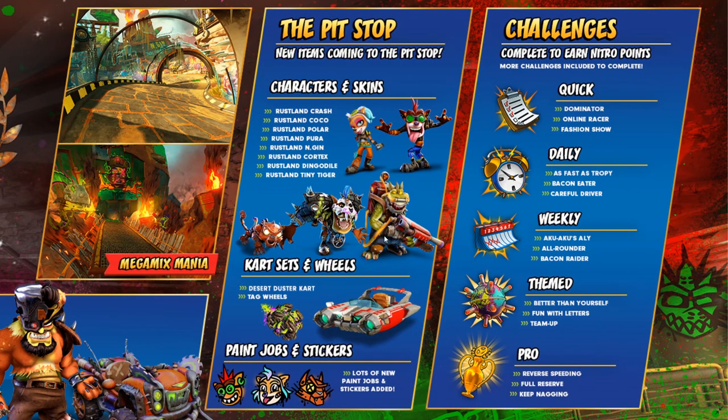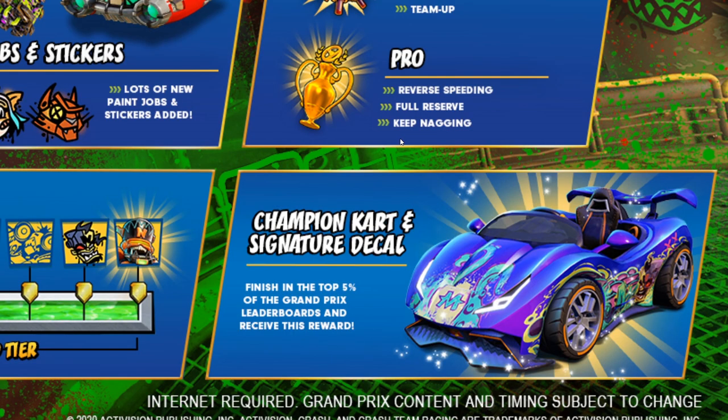For the new Grand Prix, we will also be getting a bunch of new challenges. At the end of this GP, if you haven't gotten it already, you can aim for the Champion Kart. For those who already have the Champion Kart, you can still get a reward by finishing in the top 5% of the Nitro Leaderboards and Championship Leaderboards, which will be a new signature decal for this specific GP.